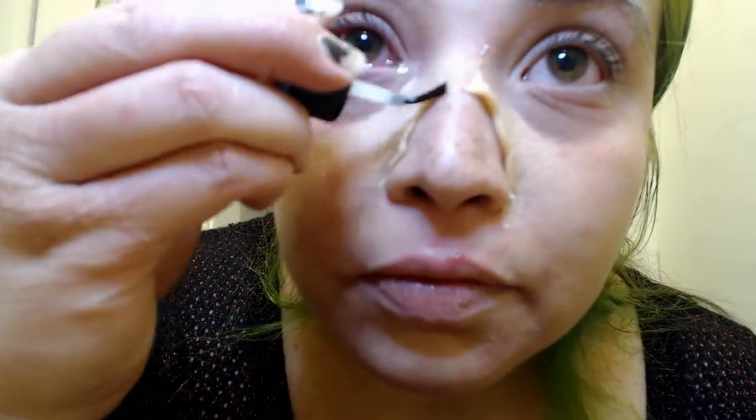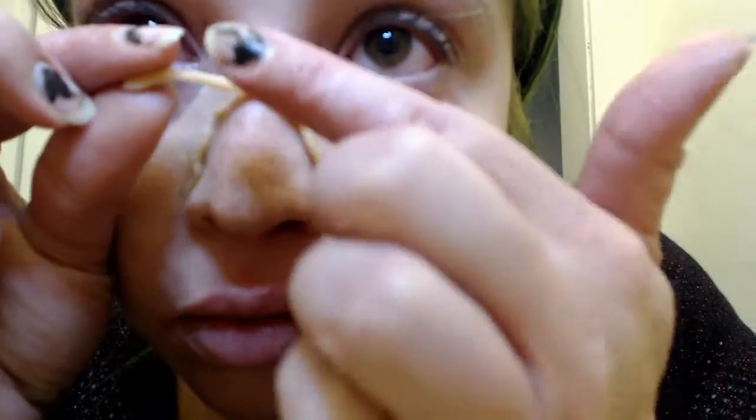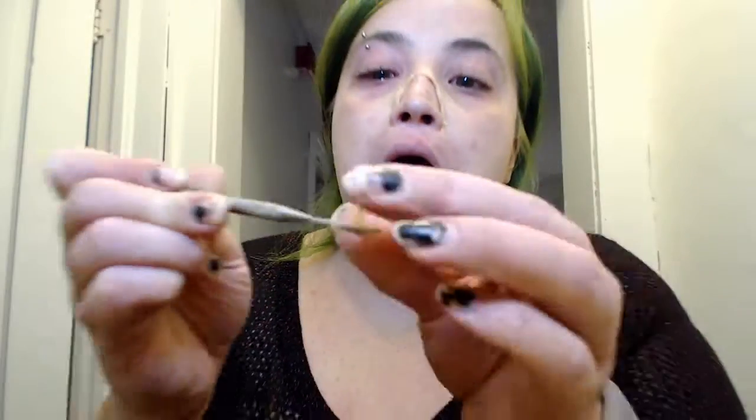I put spirit gum on the area I'll be building up. While that becomes tacky, I used oil to help my hands and tools not stick to the wax. This is the oil that came in the kit, and I didn't feel like it helped blend the product that well. After the fact, I learned that Vaseline does the job better.